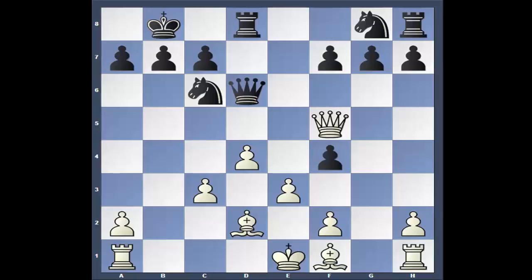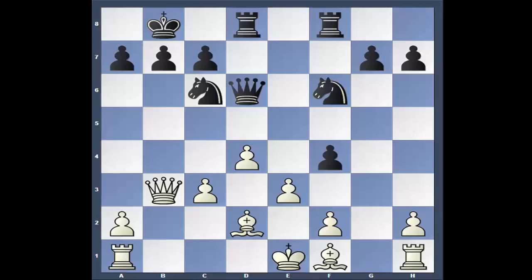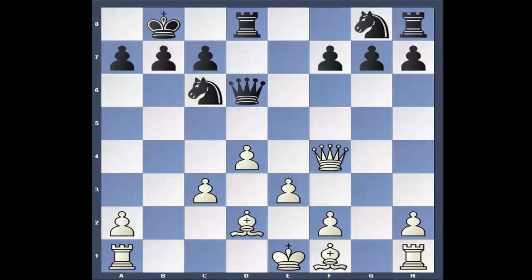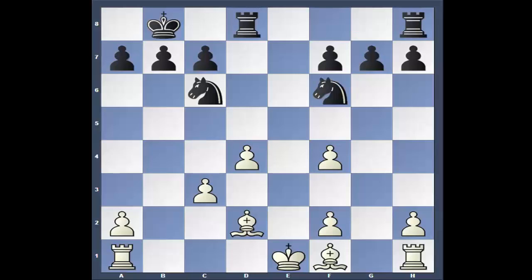Queen takes really doesn't lead to much, because after Knight f6, Queen b3, Rook, e-takes, Rook checks, Bishop, Knight d5, and black is up almost two points. After Queen takes, going through this a little quick: e-takes, Knight f3. Those pawns are pretty ugly on Kasparov's kingside, but with no queens on the board he's okay. He's got all the center pawns.